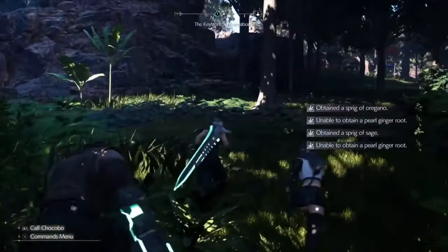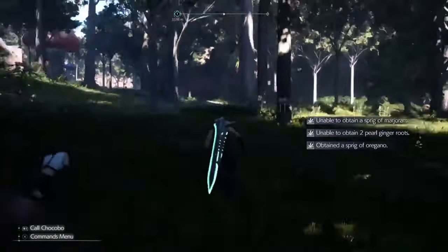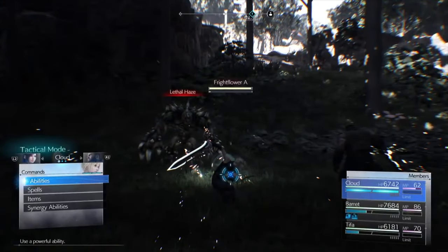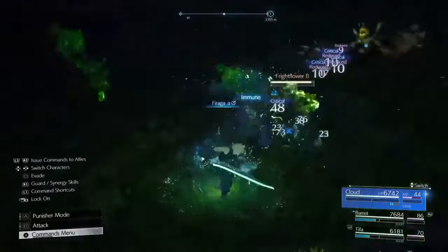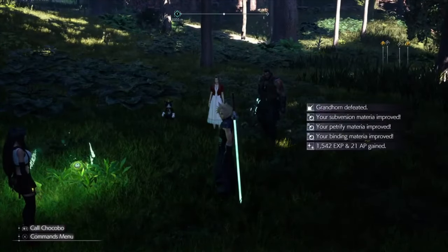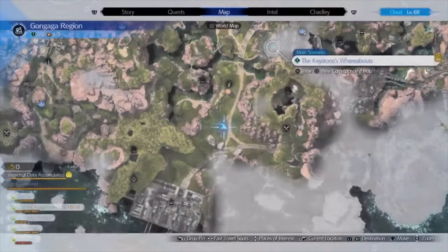This should net you around about 700 AP per minute if you do it fast enough. This is a demonstration so it's fairly slow and I didn't get the technique right away, but it's about 100 AP per round, and it can be done a lot quicker.